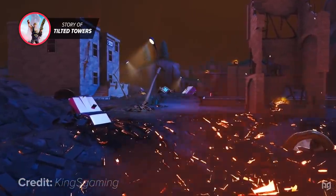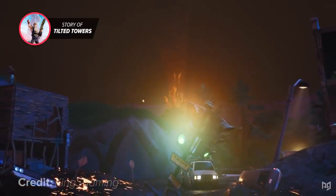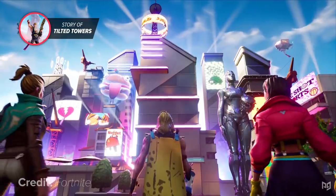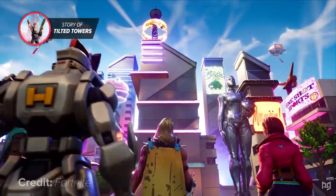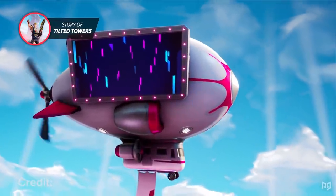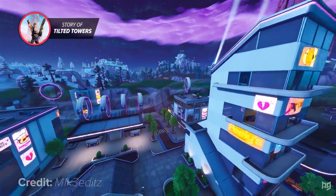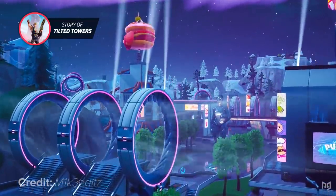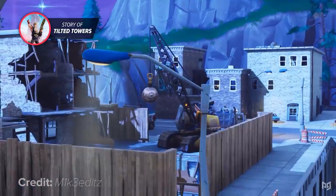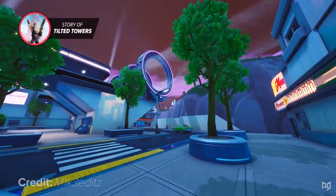While it was cool to see Tilted wiped off the face of the map, Epic Games obviously knew they couldn't wipe out the fan-favorite location forever — it had become far too well-loved. So in Season 9, Fortnite took a step forward into the future and Neo Tilted was born. This replacement took the area straight into the future, updating all the buildings into futuristic, neon-laden versions of themselves. The area was bordered by its very own Slipstream network, letting players whiz around in moments. While people were sad about losing classic Tilted, Neo Tilted was a pretty cool replacement.